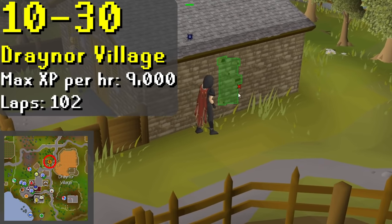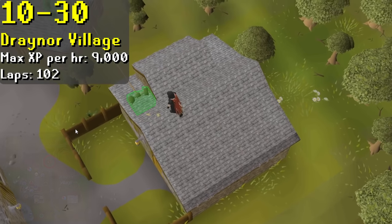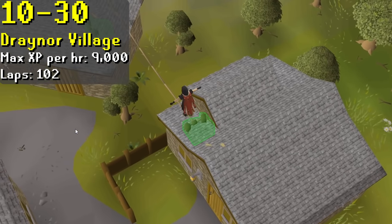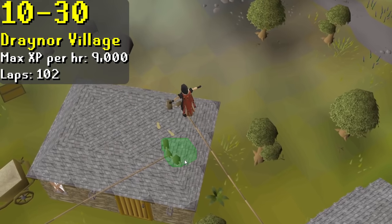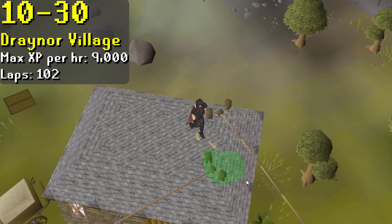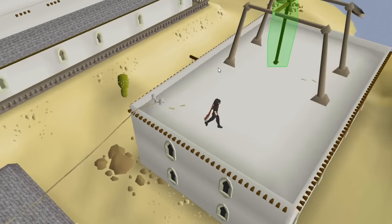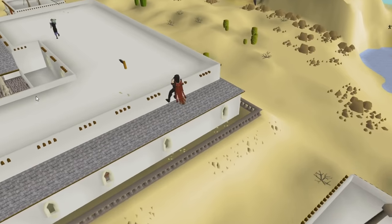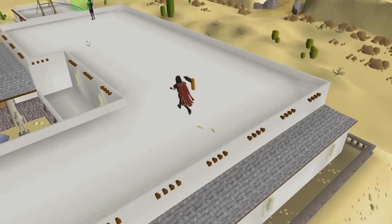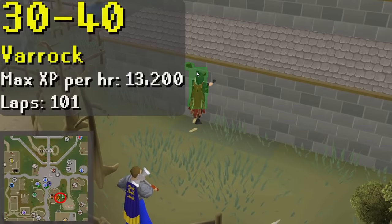At level 10, you unlock the Draynor Village rooftop course, where you can start earning Marks of Grace. You'll be here a while as you need to do 102 laps. If you'd like, at level 20 you unlock the Alkharid rooftop course, which is a whopping 360 XP per hour higher. Normally I'd recommend swapping courses, but the XP difference is so small and it requires stamina potions to do efficiently, so I would personally just stick with Draynor.